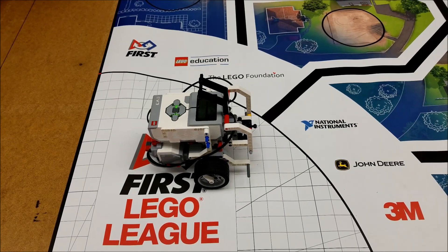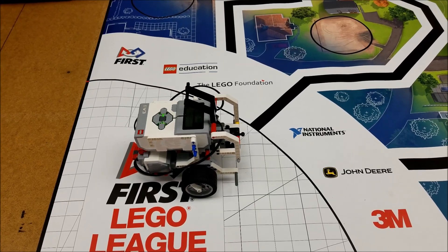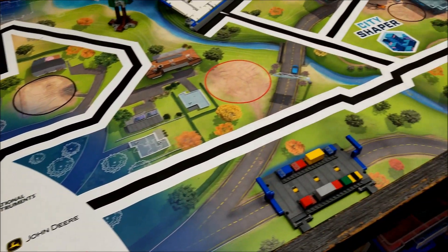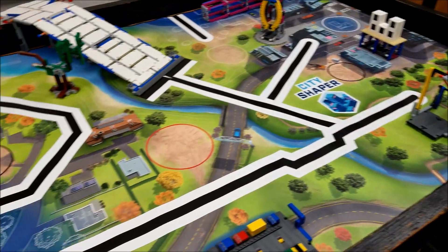Alright everybody, we're back here at the table. We're going to try mission seven, the swing, a different way. So we're going to approach it from the front instead of approaching it from the side over there where those supports are. So check this out.